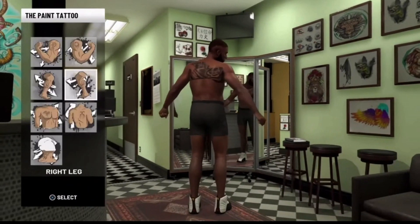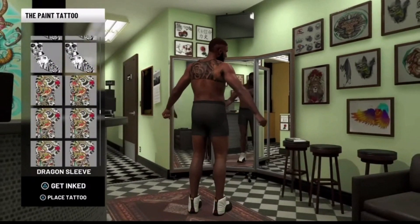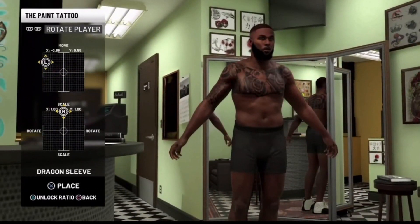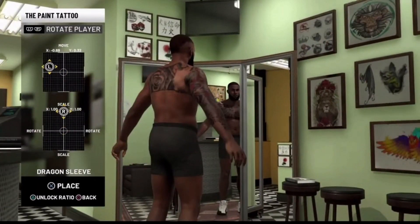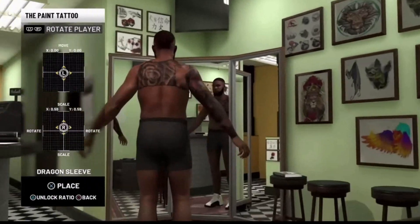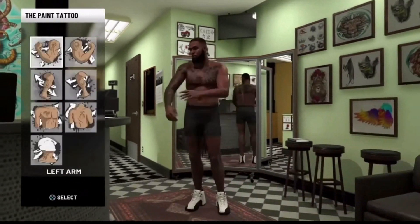Something that I think I forgot to mention in my last video is that in order to get the 'would you like to place your tattoos' prompt to pop up whenever we do this glitch, I think you need to have a free tattoo from the willspin. Some of you guys are saying it didn't pop up for you, and I think that's why — I do think you need to get a free tattoo from the willspin.